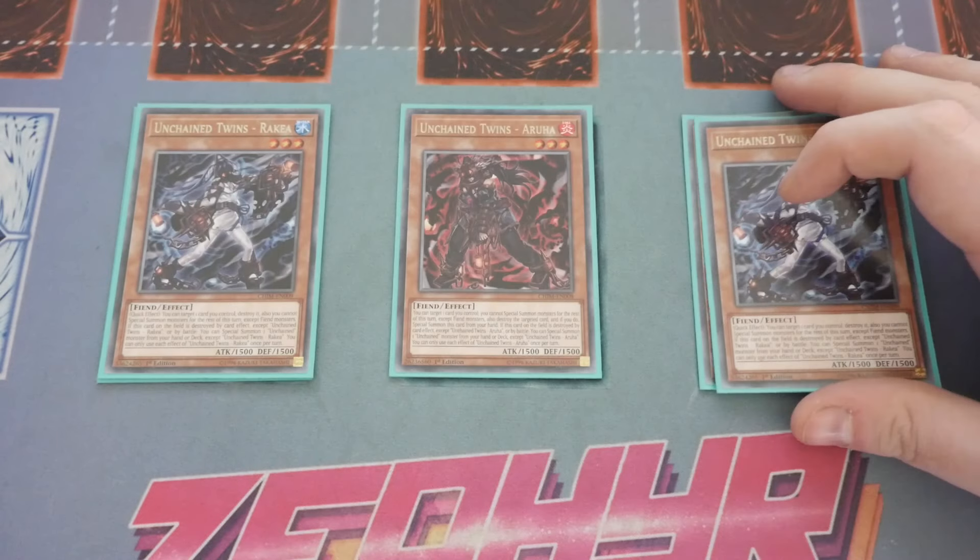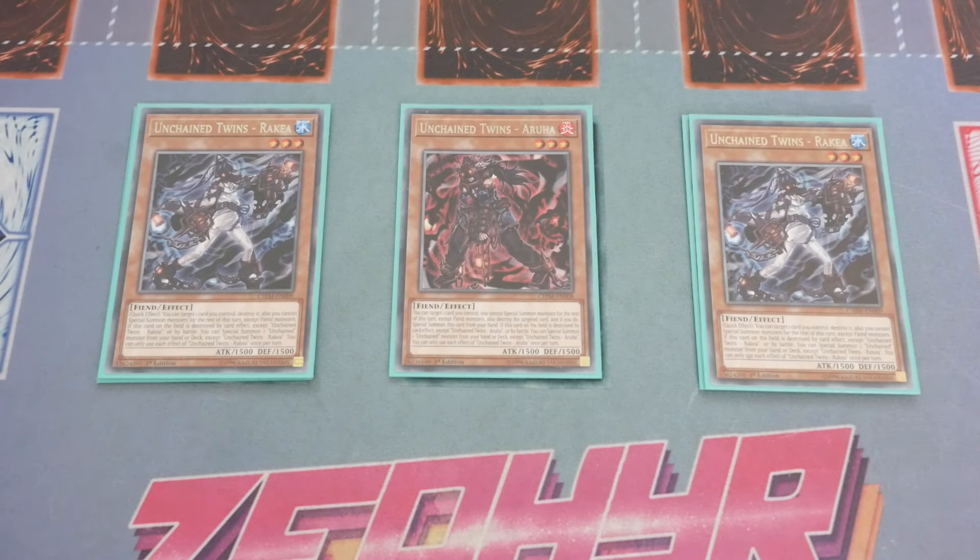Rage is the one you are going to go into more times than not because it technically counts as a disruption towards your opponent. We are playing two Rekia — it's a quick effect but activates from the hand. Aruha is technically a free special summon as long as you can destroy something, whereas Rekia needs to be on the board to trigger her effect, meaning you'd need to use your normal summon on Rekia when really you want to use it on the Evil Twins.